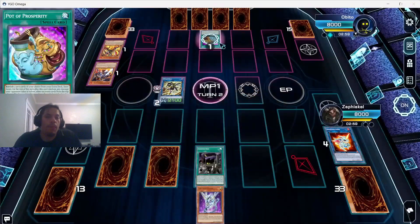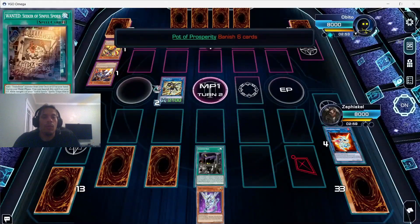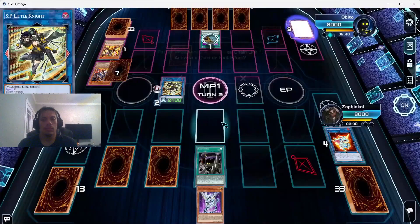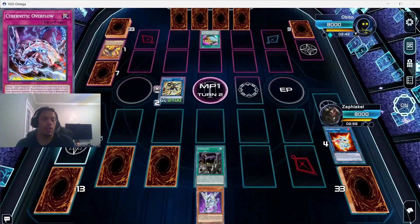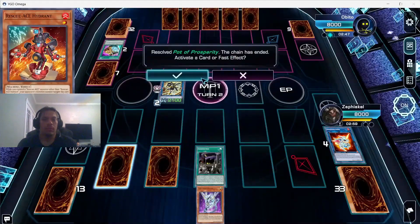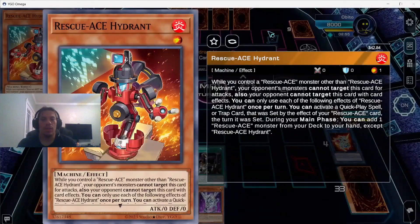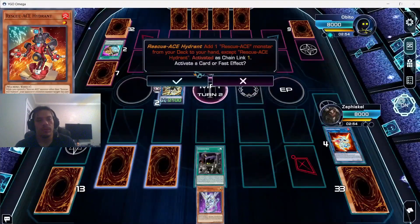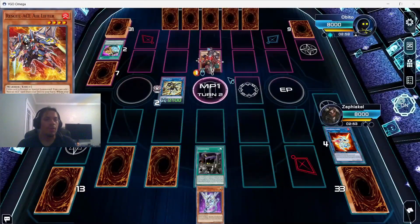We have one card face-down so we can get back a Diabelstar. I wish I had an Ash for his Pot of Prosperity but I don't. We have two pops set up for Cybernetic Overflow. He sees everything he could ask for and gets Hydrant, which gets the deck going again. He activates Hydrant — I contemplated using SP Little Knight but figured it wasn't worth it right now.